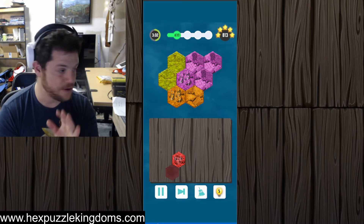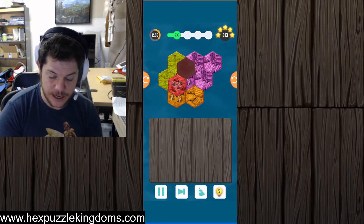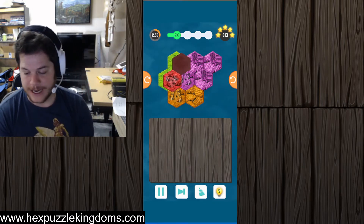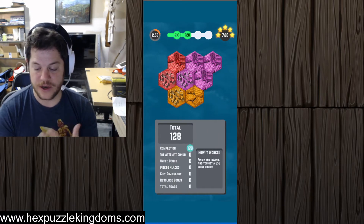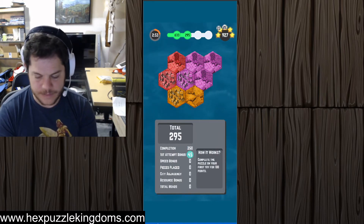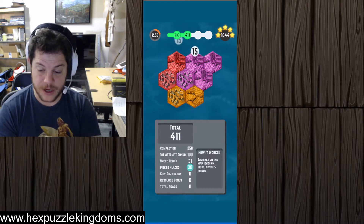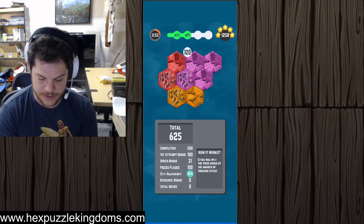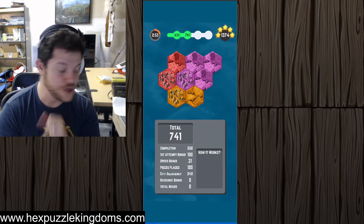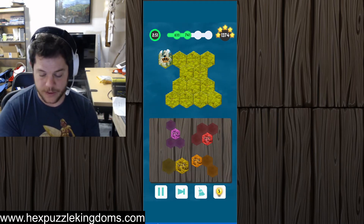If I get two cities together, those double to 30 points a square. And then if I'm smart and I do this triangle, which is one of the power positions in this game of cities, they all turn to level three. You can see in the scorecard I get 250 points for completing the map, a first attempt bonus, and my city adjacency is 240 — almost as much as completing the map. So a pretty big win there.